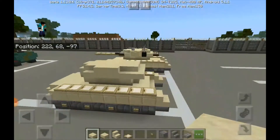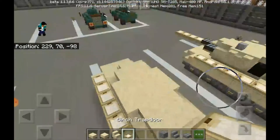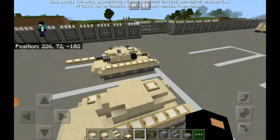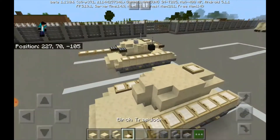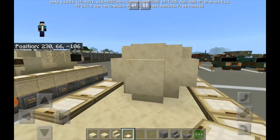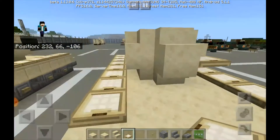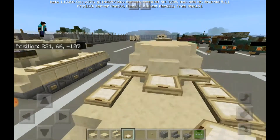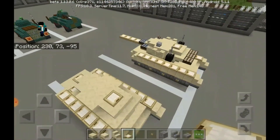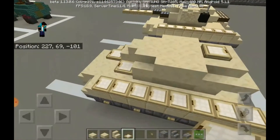Now that's the first part of the turret. And this one is just some aesthetics — it will make it look like there's a hatch on top of the tank. Let's put some birch trapdoors there — three of those, just like that. And then let's get some more parts.